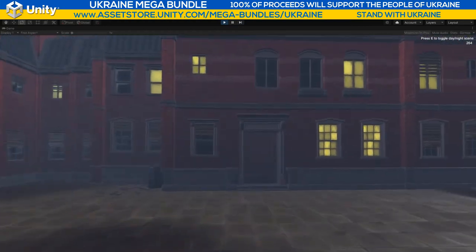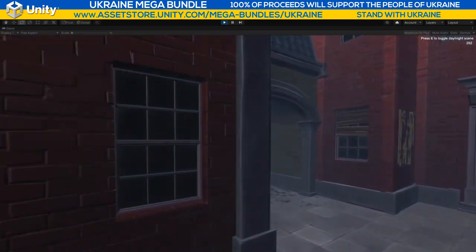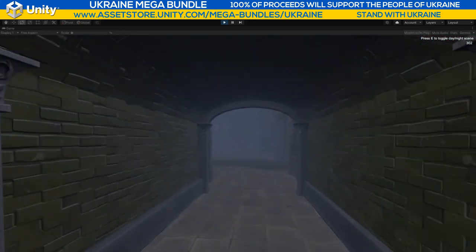Talking about people who are fantastic: the creator of the Fantastic City Builder has got the racetrack generator as part of this Ukrainian bundle — thank you so much. Let's click the E button and go into the nighttime scene where I can run around and see how stark and spooky it is with the fog. I'm using URP but you can use this with HDRP and built-in as well. It's nighttime and the lights are on inside — very very spooky. I'm loving this URP fog.